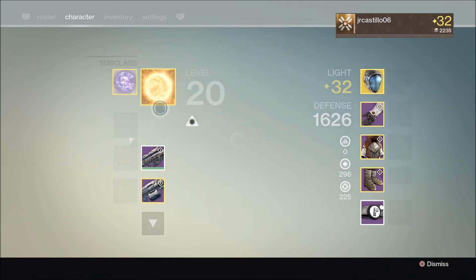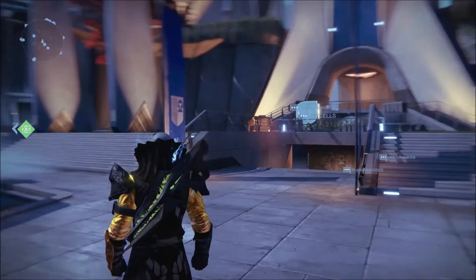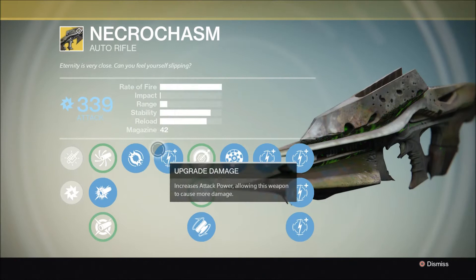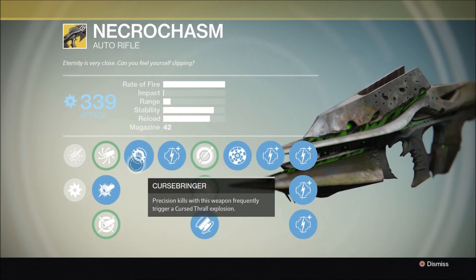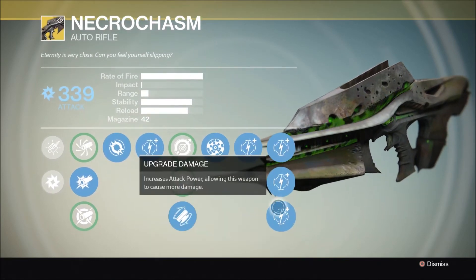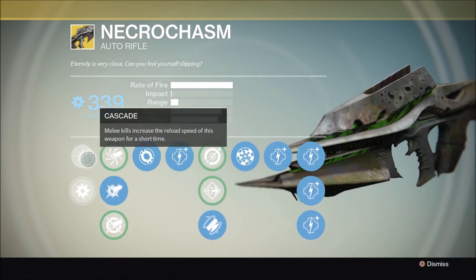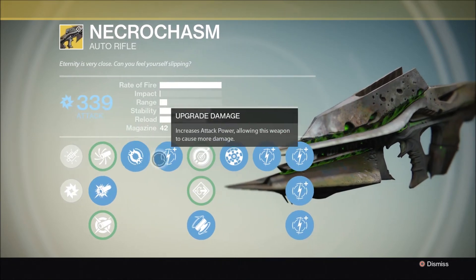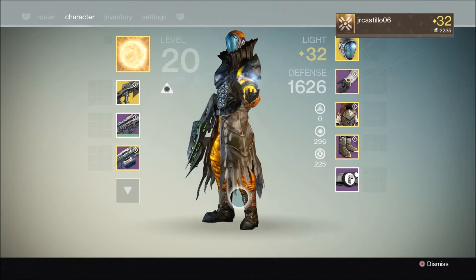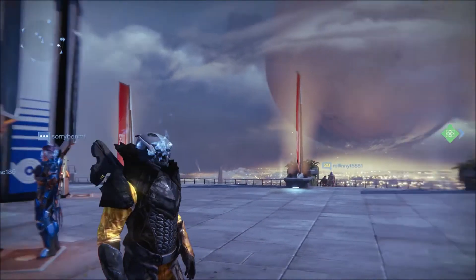Now we're just going to equip a legendary and then equip the Necrochasm so you can see how it looks — it looks pretty cool. Looking at the perks, it's got Curse Bringer, which I realize the Eidolon Ally doesn't have, but it does have Rangefinder, Fitted Stock, all that stuff. What really bothers me is that this weapon sucks, but if you're an exotic collector you won't really have a problem. Having the Necrochasm is still a cool thing — if you have it, you're pretty much a cool guy.